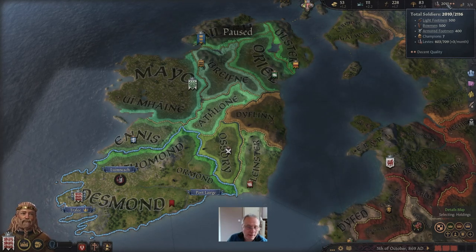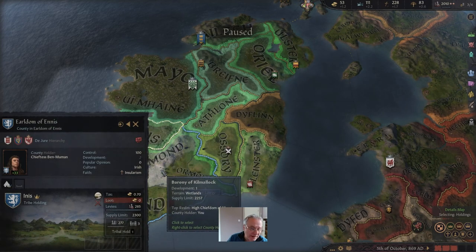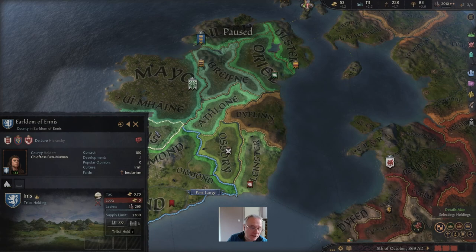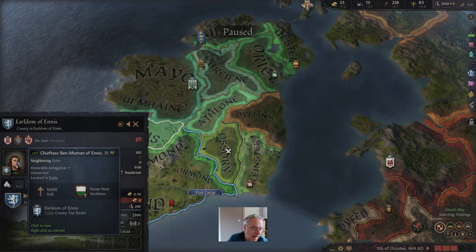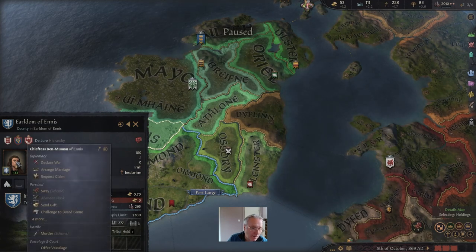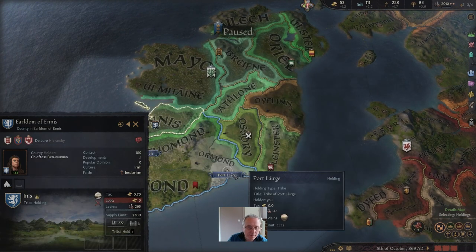We're going to look for our next target — I'd like to take Ennis. I thought we had a truce, but the count there has died and we now have this young woman Ben Booman. She might be willing to accept vassalage. Yes — she'll accept vassalage. She's become our vassal and now we control Ennis.